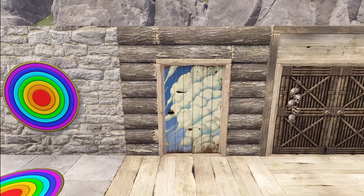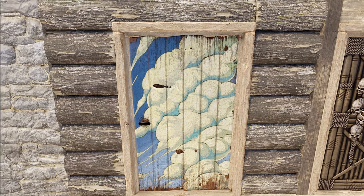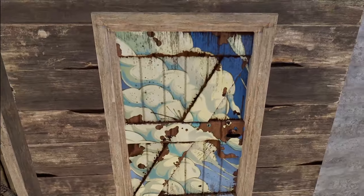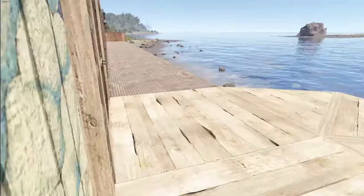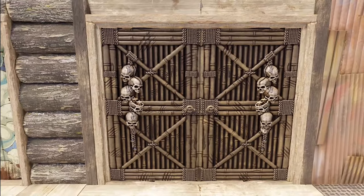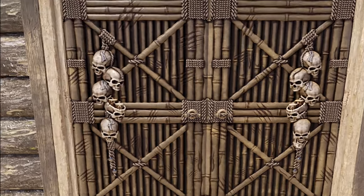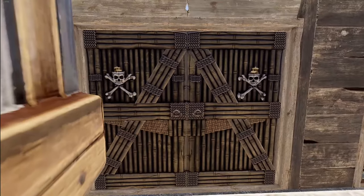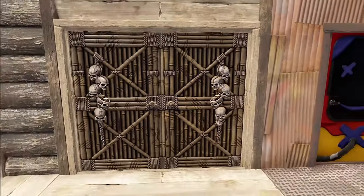Moving on to our doors, we have a very beautifully painted old wooden door with the cloudy wooden door. Taking the back, you can see pretty much the same design just a little more beaten up. Then we do have a double wooden door this week — the ascetic double wooden door. It has skulls with candles which do light up. We'll show that later.